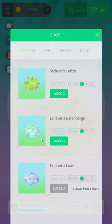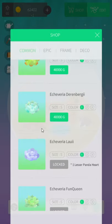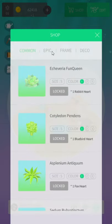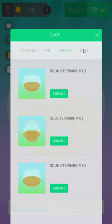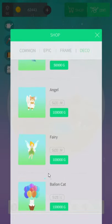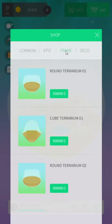Shop — what do I buy with my stuff? Cideria Letizia. I'm gonna go one Lesser Panda Heart. Epic Frame. I was about to say, these are strange rarity tiers — Common Epic Frame? But no. Humming Burb. Angel Cat. Fairy. Those are cosmetic, though, I think. Round Terrarium. Cube Terrarium. Is that really a cube?